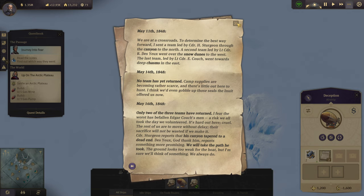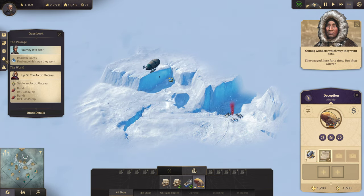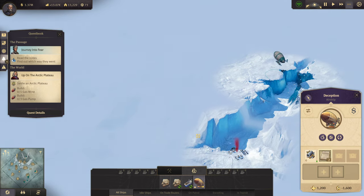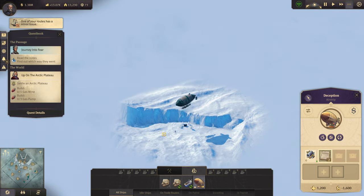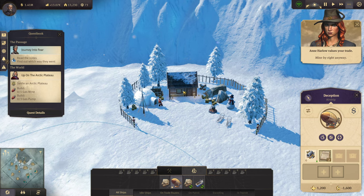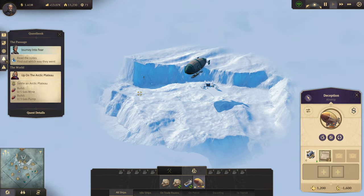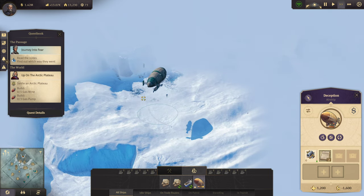His canyon tapered to a dead end — we will take the path he took. Oh, there's more scrap. There's actually somebody living there — it's Santa Claus! That gave me a good laugh. I like it. The ice desert has been treacherous. A sheer mountain lies ahead. We climb.